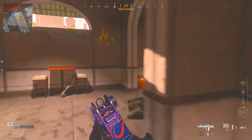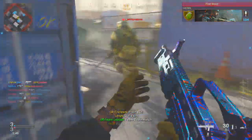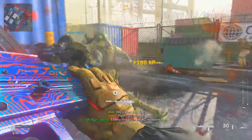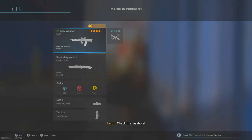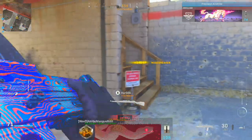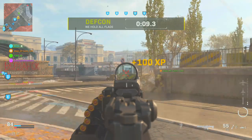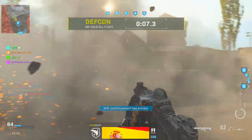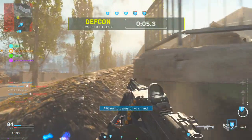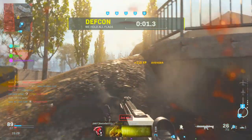Jump into any game mode you want — TDM or Shoot the Ship, which is easy if you get the Shipment playlist. It doesn't really matter, because you just need to get one melee kill per game. As soon as you do that, you can check the progress by scrolling onto the weapon, going to LMGs, and having a look. Leave the game, find a new one, and it'll keep counting. You'll get this done within about six minutes. Mine did glitch and counted two kills instead of one, but I'm not going to complain.